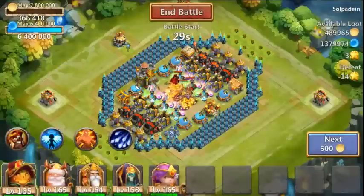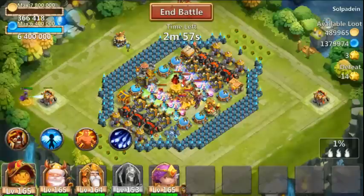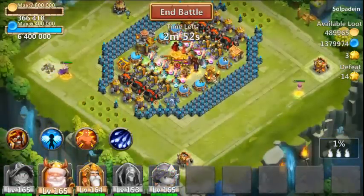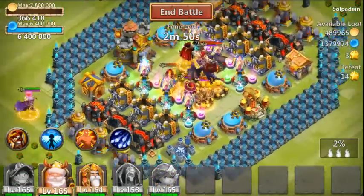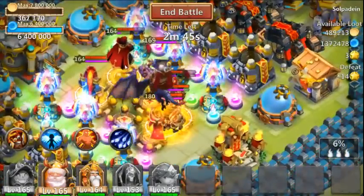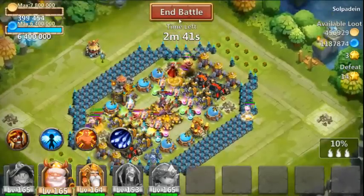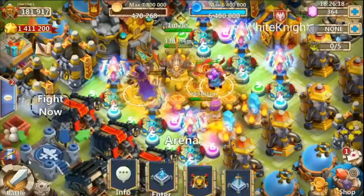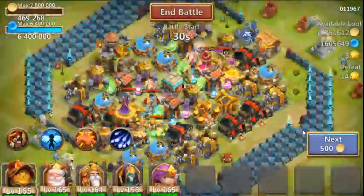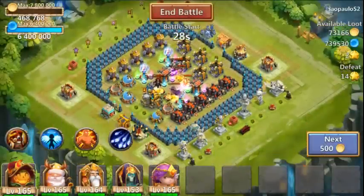Here's a base with plenty of buildings to attack. Let's drop Pumpkin Duke and Cupid and see what he does with the Cupid buff. The critical hit was quite a bit — he took half of evo Dracax's health and evo double-evolved Vlad's health almost halfway down. Let's find a hero monster base to see what he can really do.